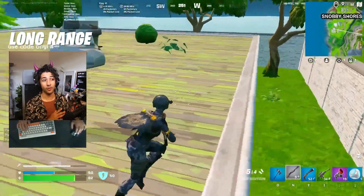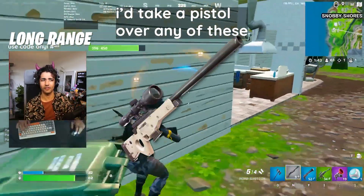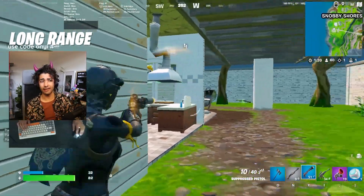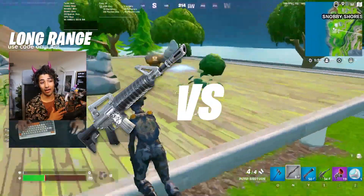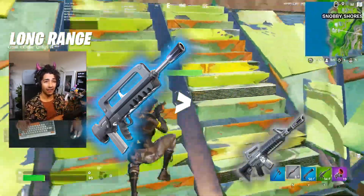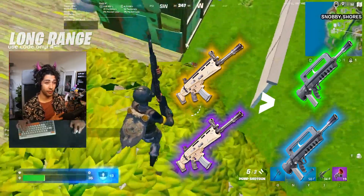The number three spot for long range weapons is the Scoped Assault Rifle, then the Hunter Bolt Action, and then the Bolt Action Sniper. When it comes to rarities, that only really matters for the AR versus the burst. I'll take the blue burst over the gray and green AR, and obviously the higher rarity ARs I'll take over the lower rarities of the burst.